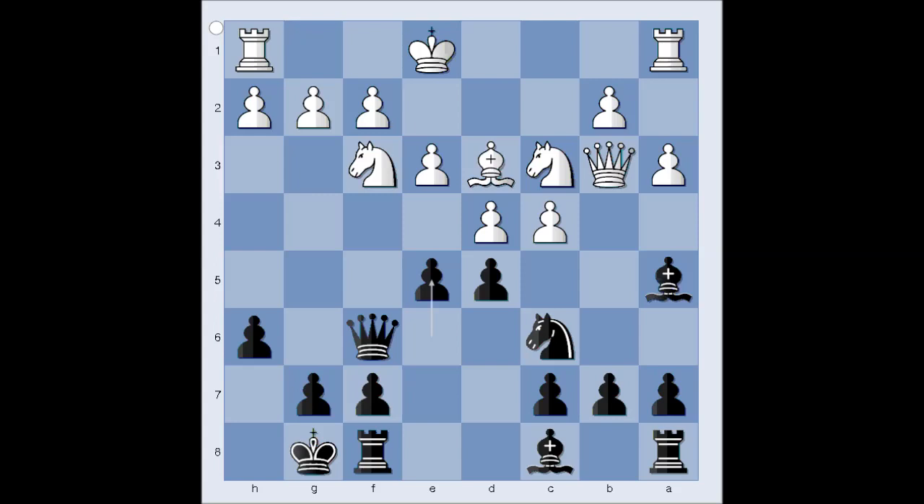It is white to move. White should have played pawn takes pawn on e5. Instead, white captured the pawn on d5. Is that bad? Let's have a look. e takes on d4, e takes on d4. Rook to e8, and white lost his castling rights.